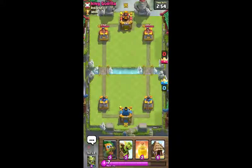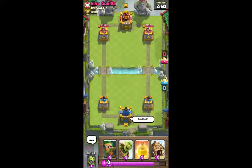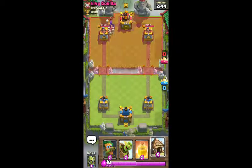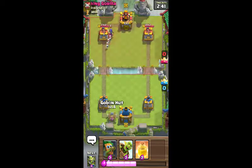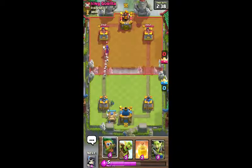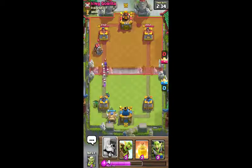We're up against King Guerrilla, let's give him a good look. This is getting moved up here. He has a witch, so we're gonna put this right here. For the spear, Dark Goblin, to help take out the troops there.